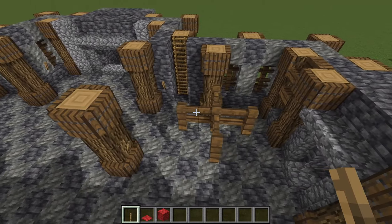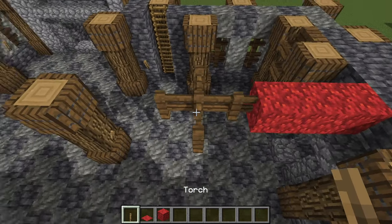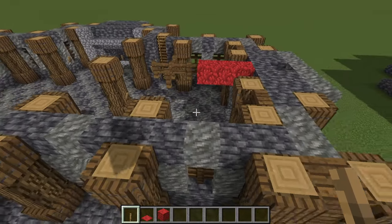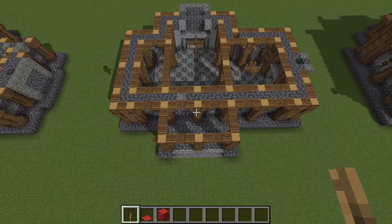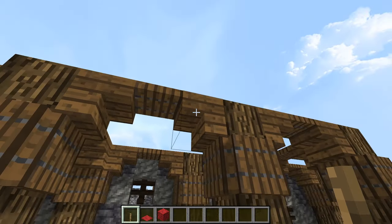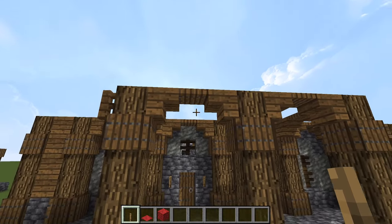In the middle of the room we have our little wooden chandelier hanging down. Count from here: three blocks of air, then place your five spruce fences right there. Now I like to connect the pilasters and pillars with some stairs and another trap door — it gives us a very pleasing three-block-wide archway: three trap doors and two stairs just like that.